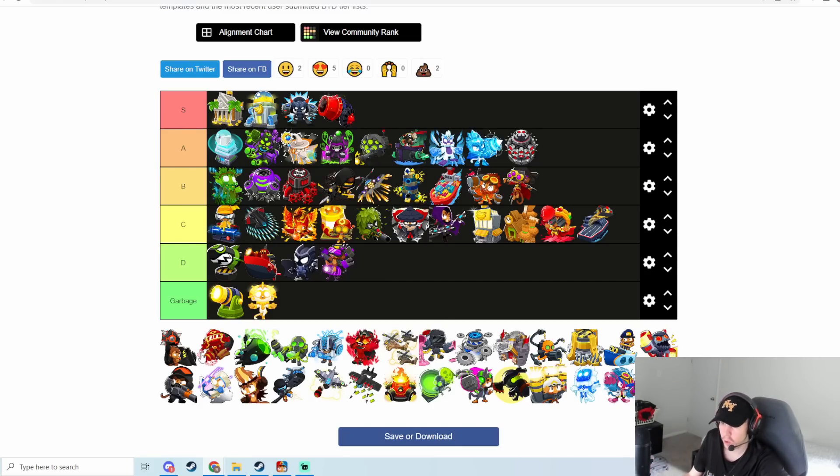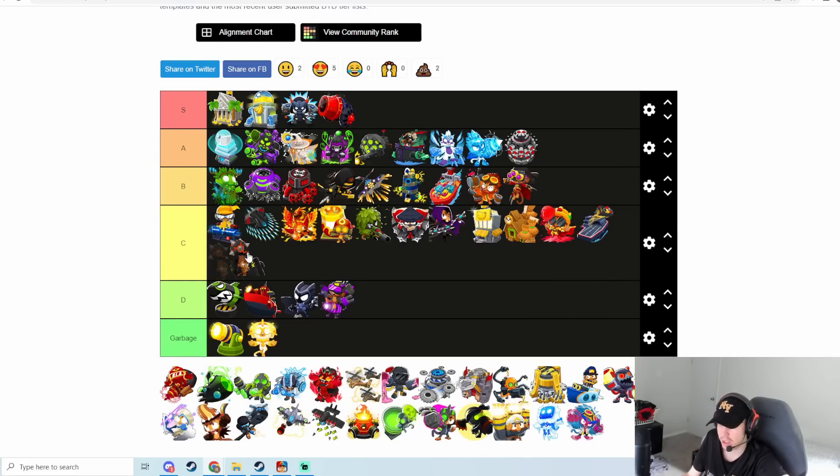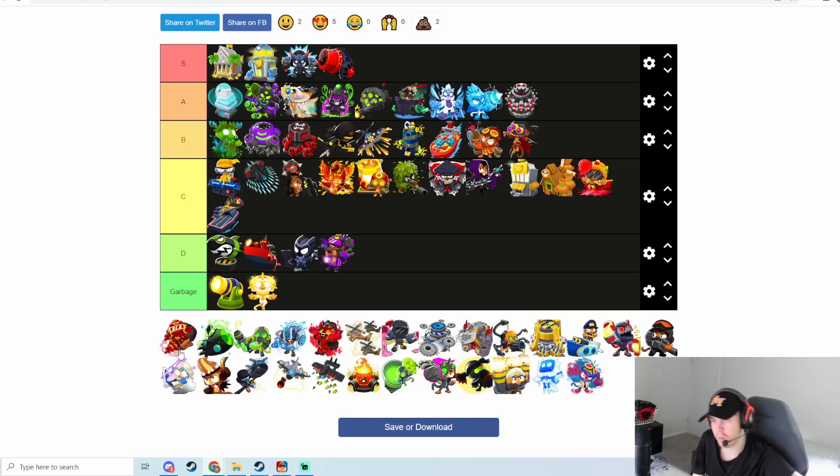Ultra Juggernaut deals with pretty much any amount of ceramics, which is really good. Normally in Dart strategies you have something like Sentai Churchill which can pop down a ZOMG, and then the Ultra Juggernaut can get all the ceramics — a pretty good combination. But it doesn't do very good DDT damage even though they buffed it recently, and it doesn't do any MOAB damage either. So it's probably just going to be C tier.